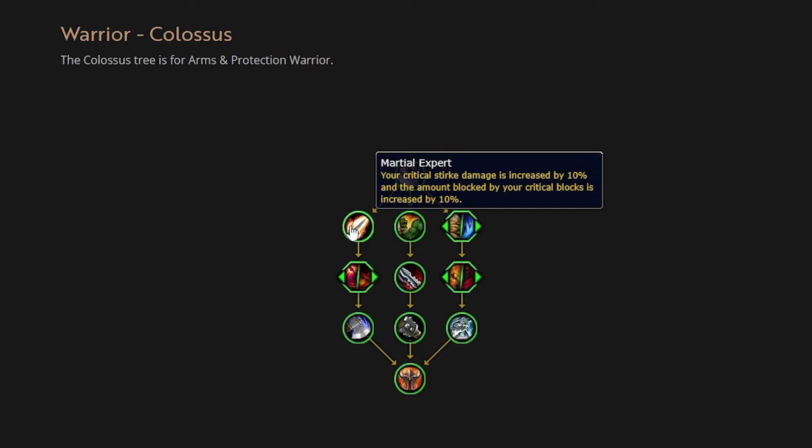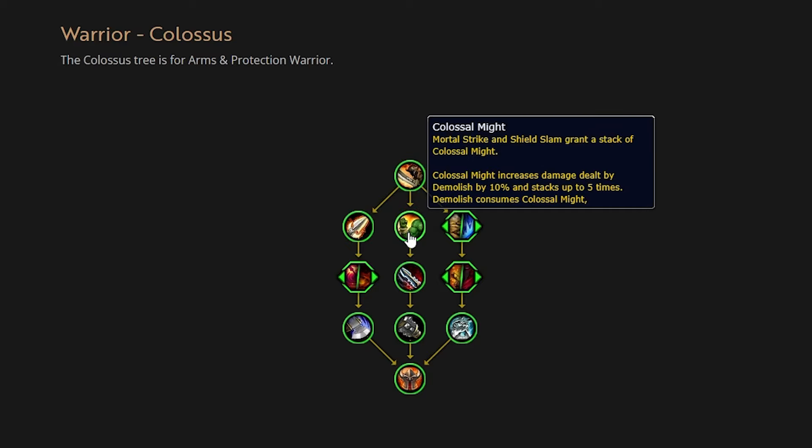Upon picking this talent, you gain an active ability called Demolish — a 45-second cooldown that is the core fundamental aspect of this sub-spec. It unleashes a series of precise and powerful attacks against your target and all enemies within eight yards. We don't see any numbers yet, so we're not sure how much damage it'll deal — it'll scale with level, versatility, main stat, and possibly haste. It's most likely a channel, but we don't know how long. With them saying you can block, parry, and dodge while using it, I'd guess it's probably a four-second hard channel.